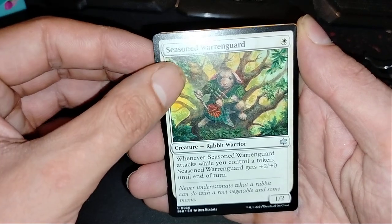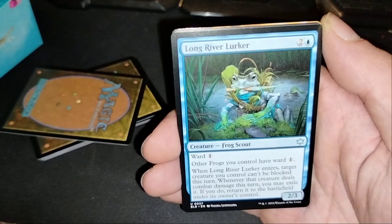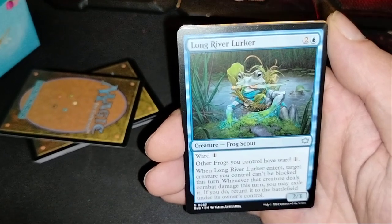Well, you control a token seasoner, gets plus two, plus zero! Long River Larker! Other frog you control have — okay, we have to build a mono blue frog deck! Fuck you, wizard! I don't like frogs!